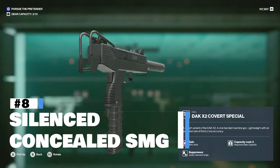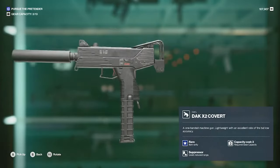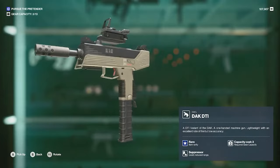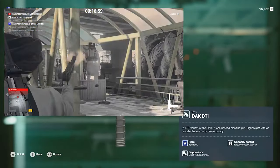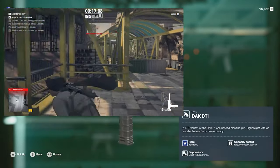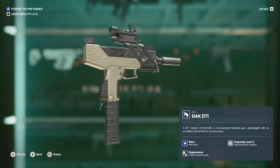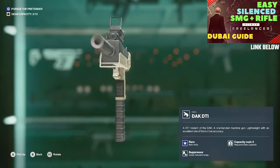Number 8: the silenced concealable submachine gun. Whether it's the DAK X2 Covert Special, the DAK X2 Covert, or my personal favourite the DAK TTI, these weapons weigh 2 to 3 but make up for that in versatility. If things are going downhill you can use them as a strong assault weapon to get out of a firefight, and if things are going well you'll use them just like any other silenced firearm to take out cameras and so on with just a small accuracy penalty. Bonus points because the TTI can be easily replaced in Dubai.